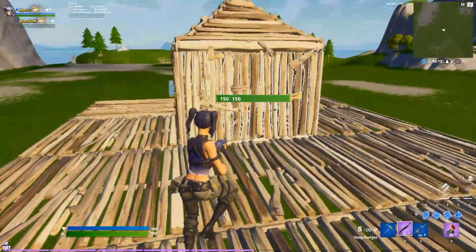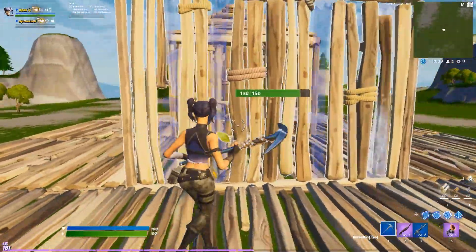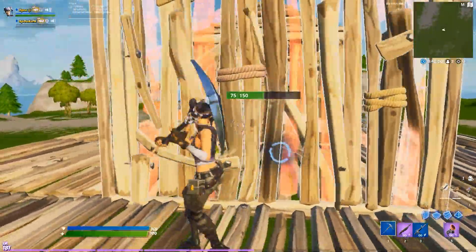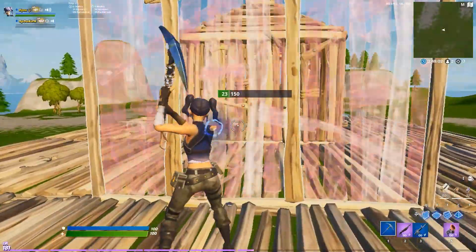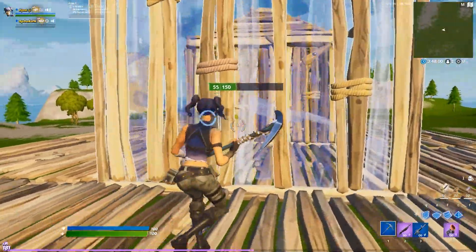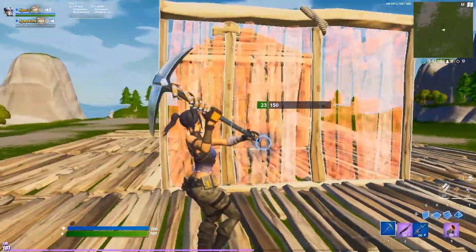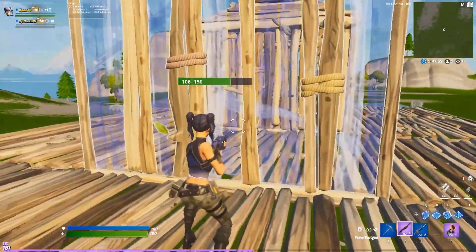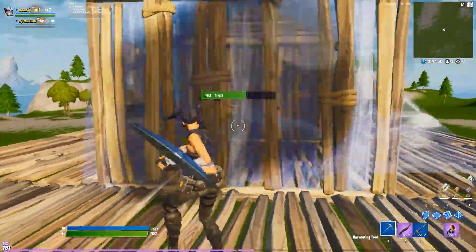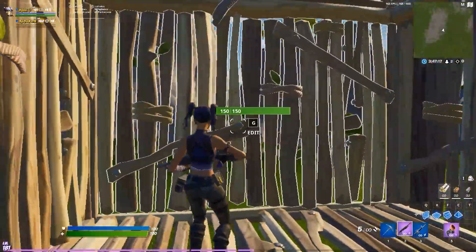I'm gonna have my friend build a wall right now. If he stands right there, you're basically holding this wall and just keep placing it. Since controller doesn't keep crouching up and down, there's not really any delay. You can do the same on keyboard, but there's gonna be that slight delay crouching up and down — it gives you a little time if you don't build fast. But it's basically the same thing. That's pretty broken.